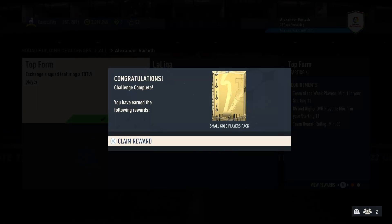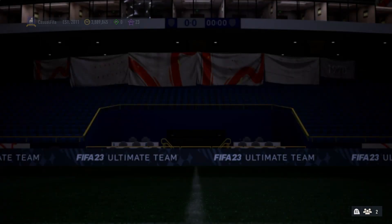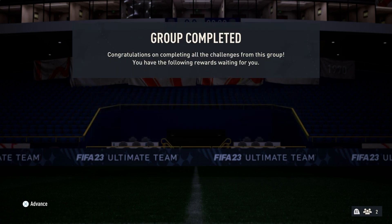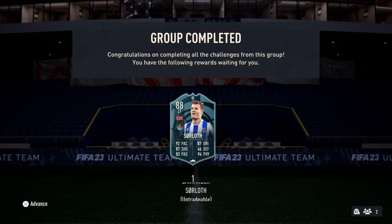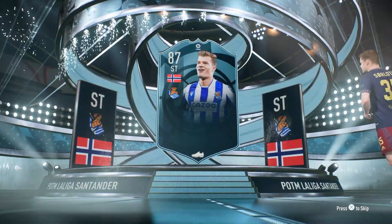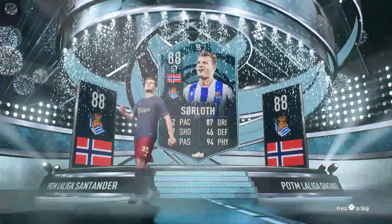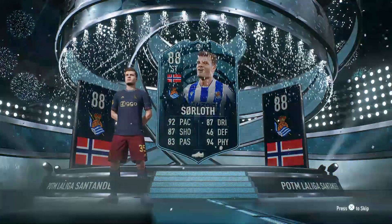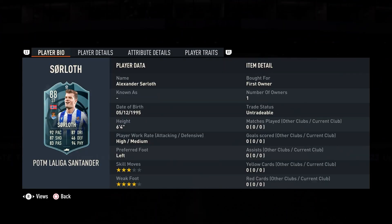Welcome back to the YouTube channel. Today we have the Player of the Month Sorloff SBC. I just completed it - this card looks pretty sick, not too expensive, requiring an 84 and 83 rated team with two informs. Let's see him walk out. Beautiful card, beautiful card design - look at those stats! Coming in at around 83,000 coins.